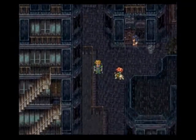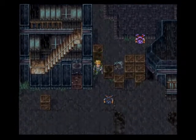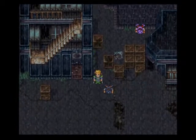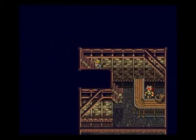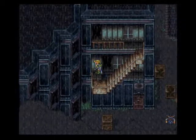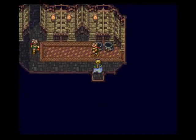Let's go down here. Just a Hades — he cast magnitude 8 on me and almost obliterated my party. Let's play it a little risky now. Maybe I actually should have brought in Celes. Good lord, getting my ass kicked.